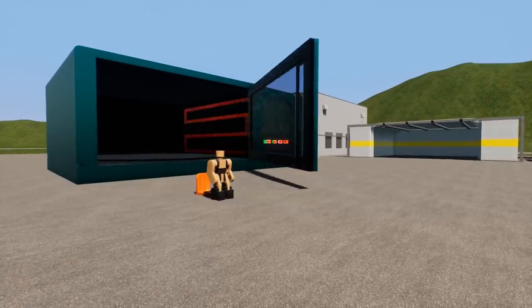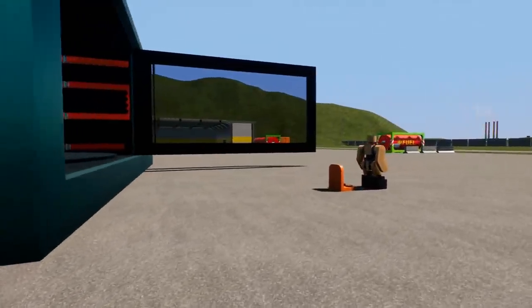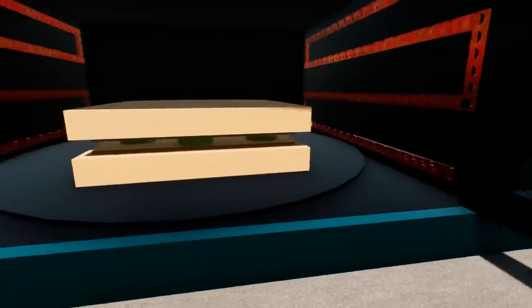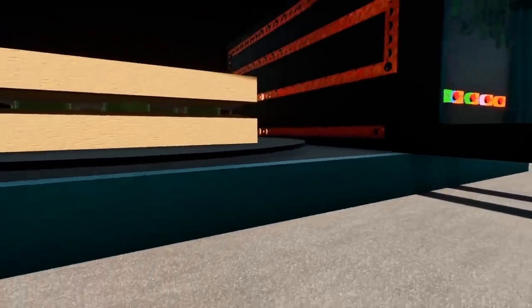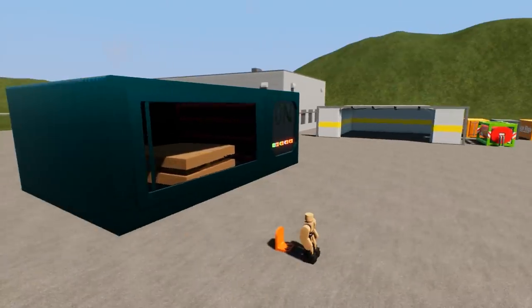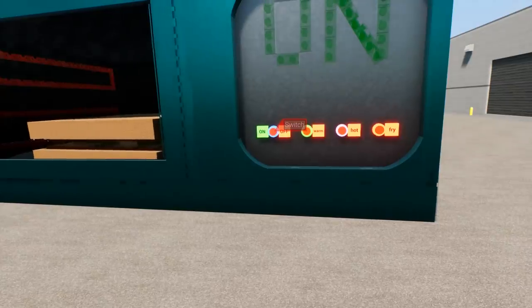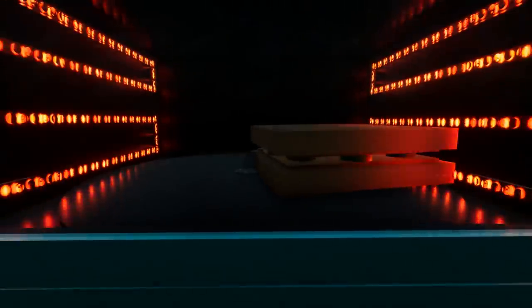I'm just going to pop this door open — oh, look at that! You've got a little spinning table in there. Okay, so we just need to load something up. What should we microwave first? I think we actually need to do a food item — let me go find something. All right, so we have a peanut butter and pickle sandwich. Is this a real thing that people eat, and if so, why?